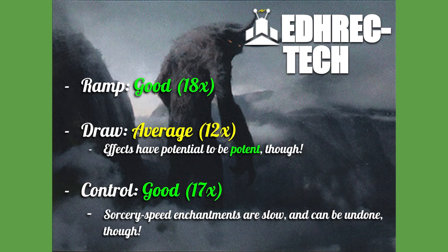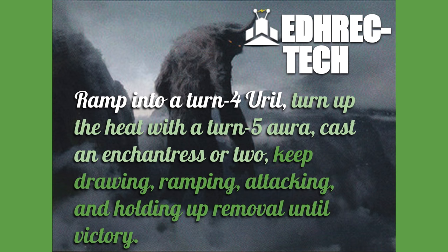For the deck I've built, here are the fundamentals. We have 18 ramp effects — that's in good territory. In terms of draw, we have 12 — an average amount — but enchantress draw engines can be super powerful if you get them online, just a little bit fragile. The control suite is also good — we have 17 control effects. They are often enchantment-based, which means they're not instant speed and can be undone, but that's not quite as good as what blue-black might have. Enchantment-themed control makes sense in an enchantress draw engine Ural deck.